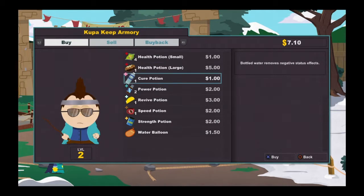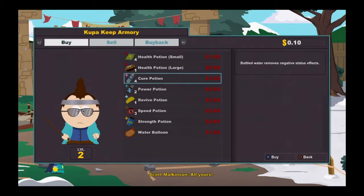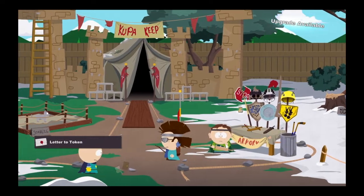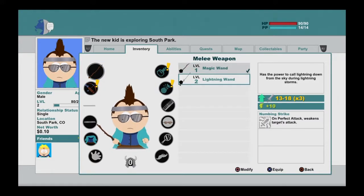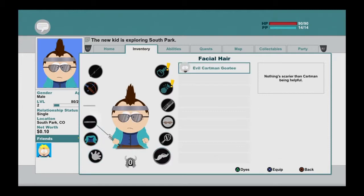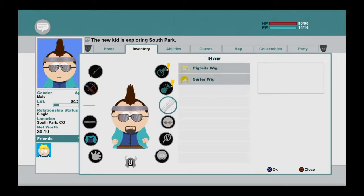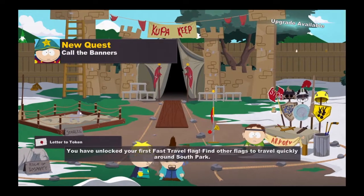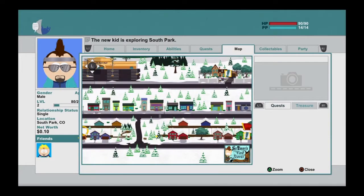South Park has never really been PC about a lot of things — that's why it's great to have a game like this where you don't have to worry about as much censorship. They censored the game overseas, like in the UK, but in the United States version they don't really have the same censorship rules. They did have some stuff they had to keep out of the game. You can also add facial hair like a goatee that you find in Cartman's house. The little thing there is Timmy's fast travel.